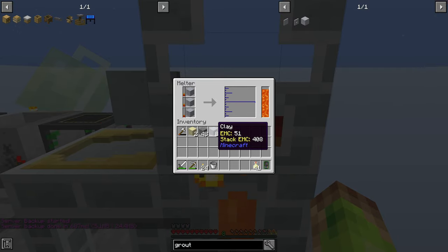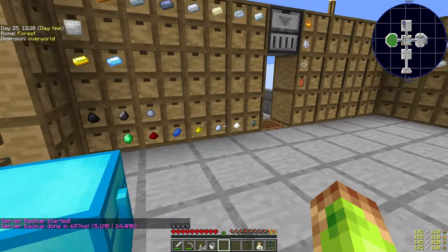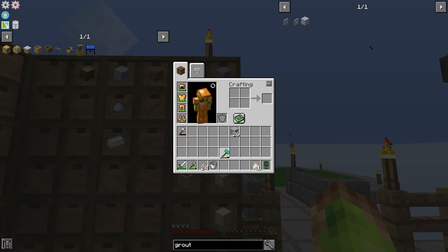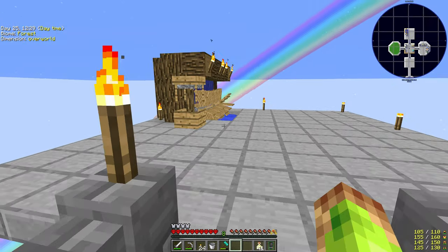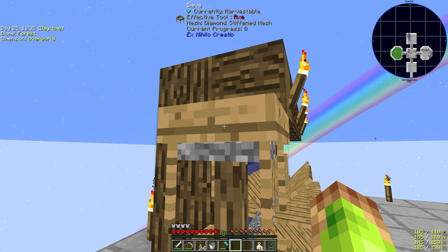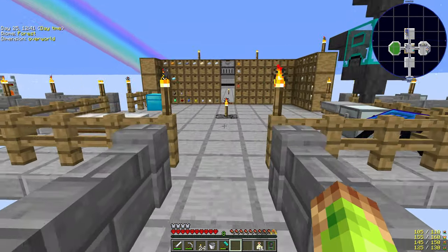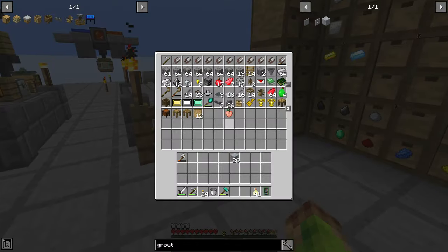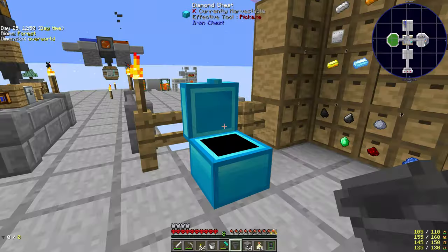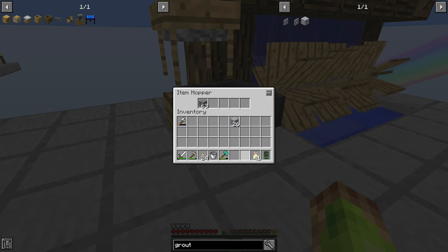You can set this up automatically quite easily. All you need underneath the casting table is a hopper that will take the bricks out when they're done. If you make a redstone clock — which is reasonably cheap, especially if you've been sifting as much as I have — you can automatically output as well. A redstone signal on those spouts automatically outputs the liquid, so it outputs, sets, gets taken by the hopper, outputs, sets again, and you can just leave it alone.